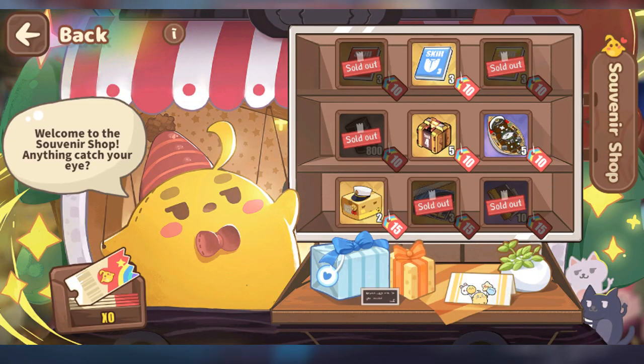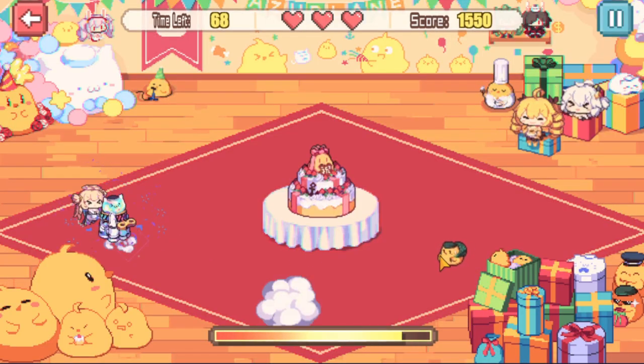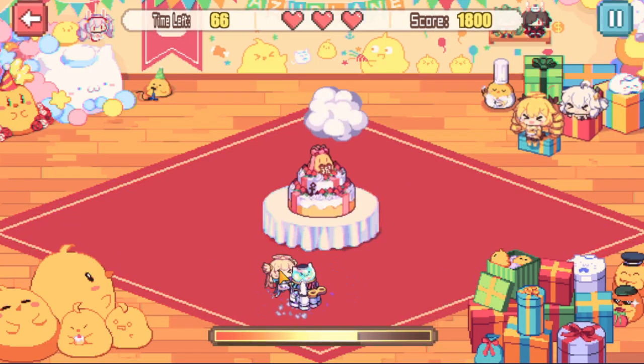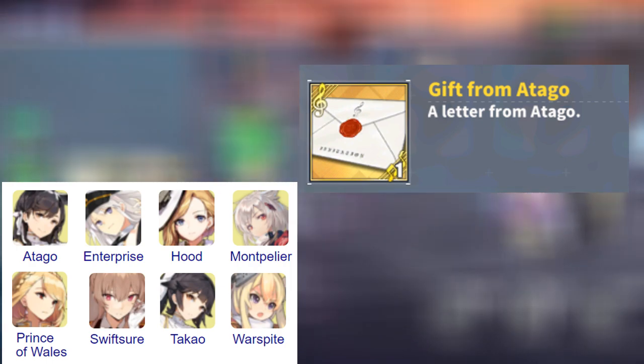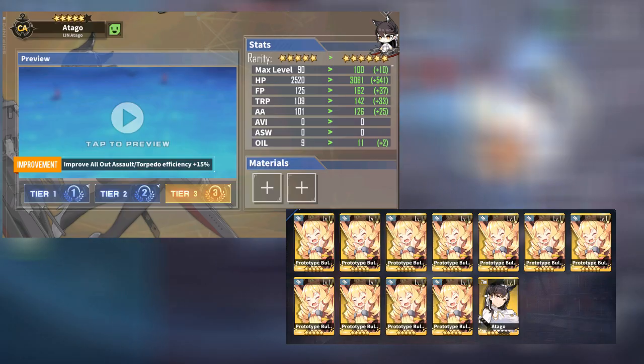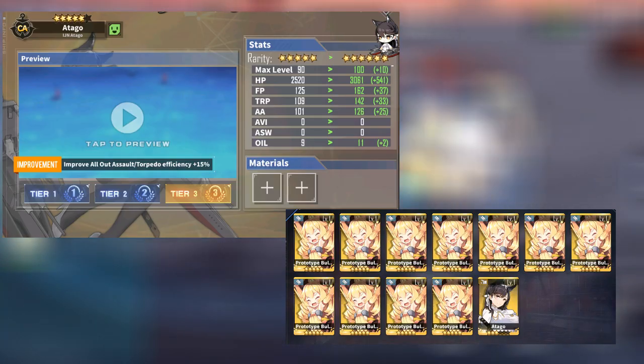There are purchasable items in the souvenir shop. You can buy everything if you are logging in daily and doing the daily missions. You should play Cake Defender daily so that you can unlock ships from the available pool. You will also get a letter from them, so if you're into it, you can choose your waifu. But for me, I need an extra Atago for limit breaking.